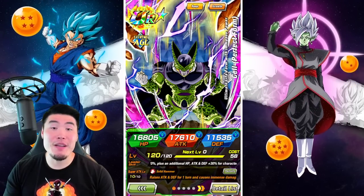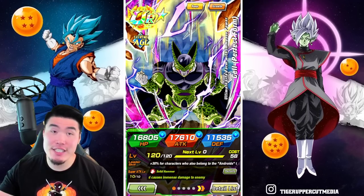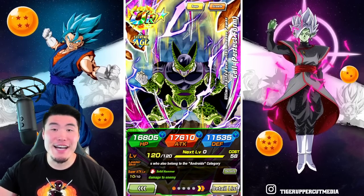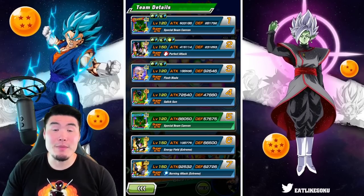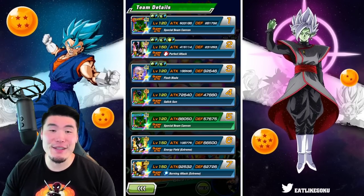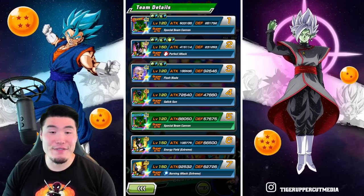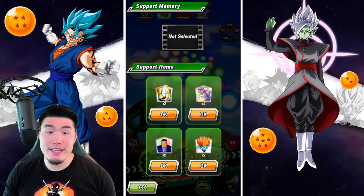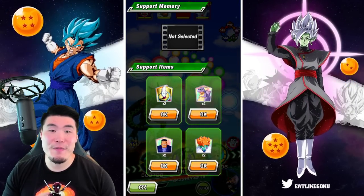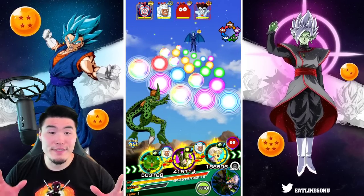Today we are taking down the latest Extreme Super Battle Road stage on global, which is stage 33, Time Travelers Only. Here's a quick look at our team. We got the double AGL Cells as our leaders, along with the INT LR Cell, Fizz LR Cell, second form Cell, AGL Trunks, and finally Fizz LR Trunks. The items are pretty standard: Whis, Icarus, Ader, and Princess Snake. With all that out of the way, let's jump right in.